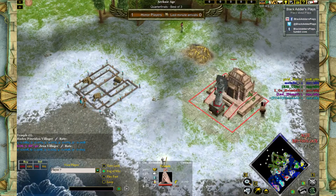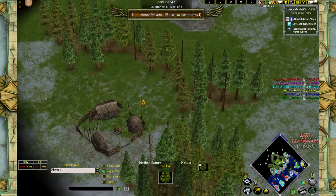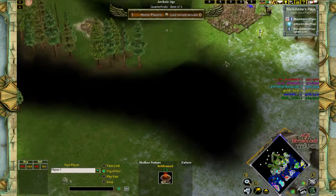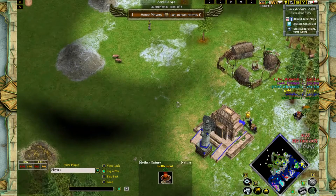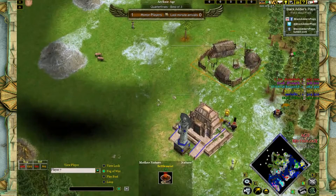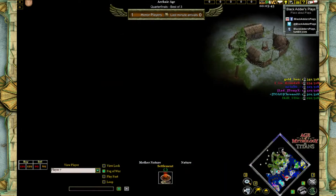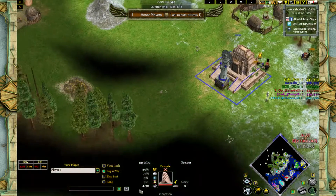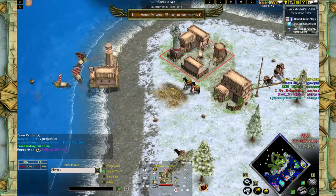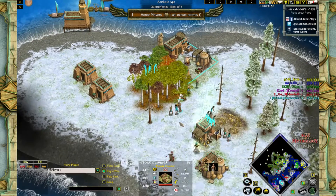We're looking at temples being built by Heimdall and Chrono JJ — they've both transported citizens and villagers to the mainland and will be hoping to capture a town center. They're particularly interested in the triple TC on the right side, basically in the half of the map belonging to Honor Players. They're close to each other, so controlling one — especially the middle one — gives a good chance at controlling the double as well. Who controls this part of the map will have a pretty good outlook on the game overall.